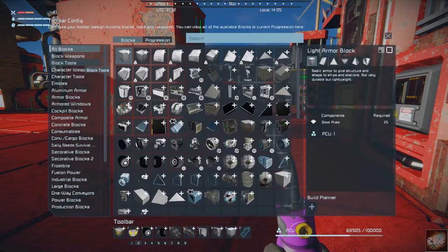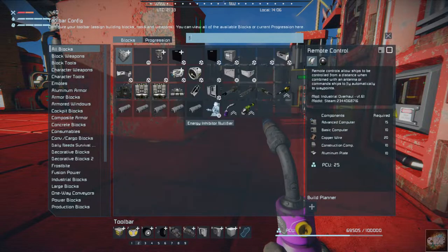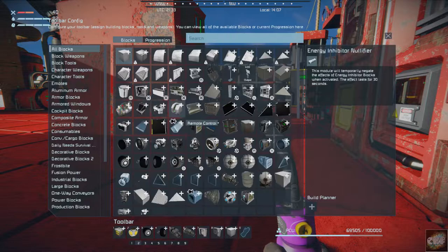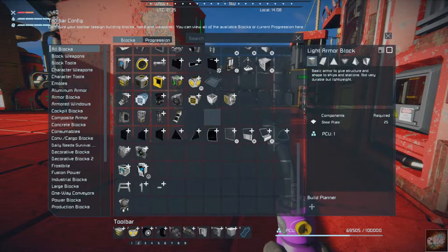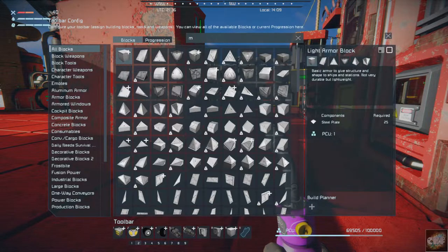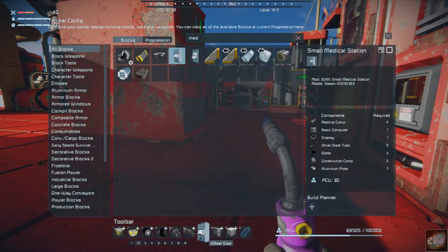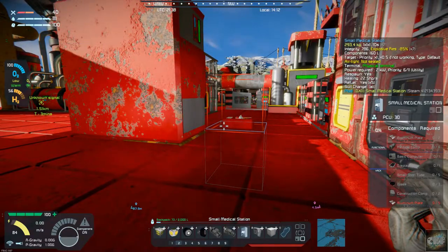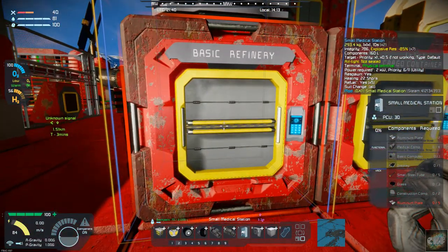Let's go ahead and grab that. I'm trying to remember where it's at — medical... here we go, small medical. I think it's this one. Let's pull it down. Just need one — yeah, it's this one. So let's get the parts for it.